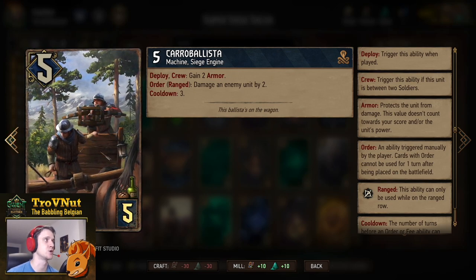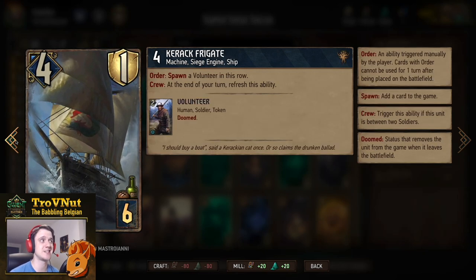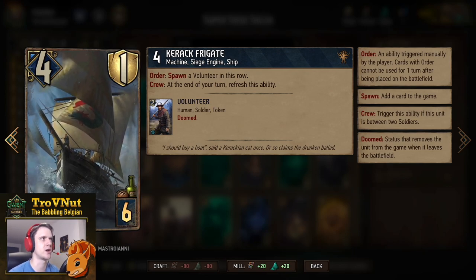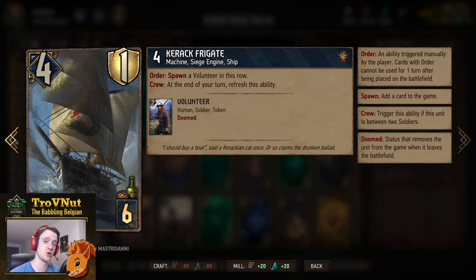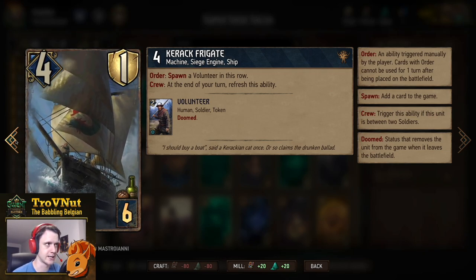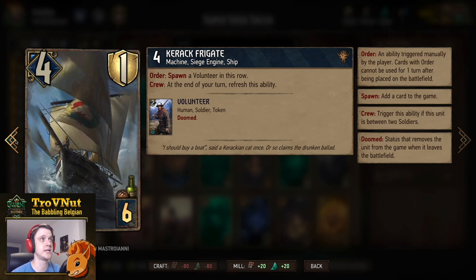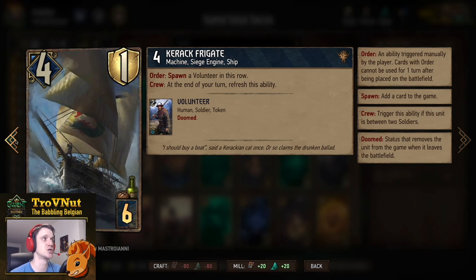Then we have one Karak Frigate. The Karak Frigate also counts as a siege engine — kind of a weird thing to call a ship, but it does. Four power and one armor for six provisions, and on order you spawn a volunteer on this row — a two-power soldier. If you have this card between two soldiers, at the end of your turn the ability refreshes regardless. If you put it right next to a soldier, the volunteers will keep spawning to the right of the ship, so you'll almost always have the crew available.